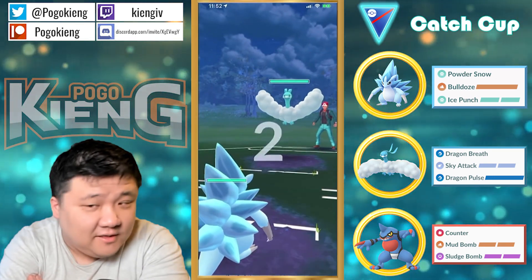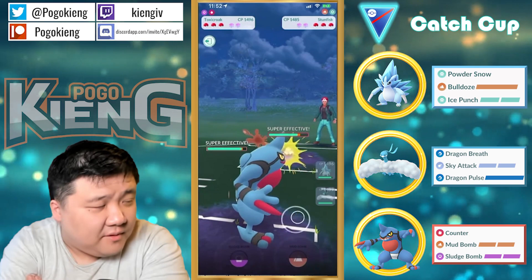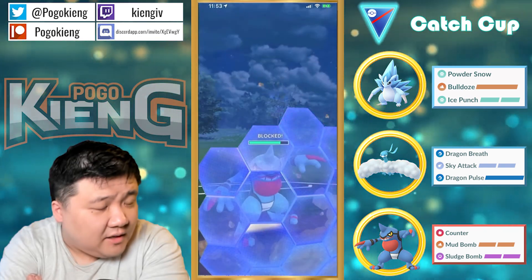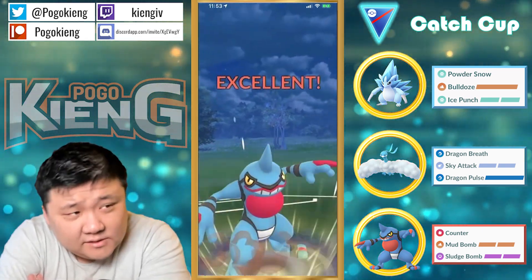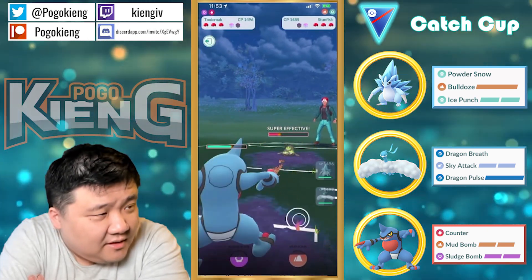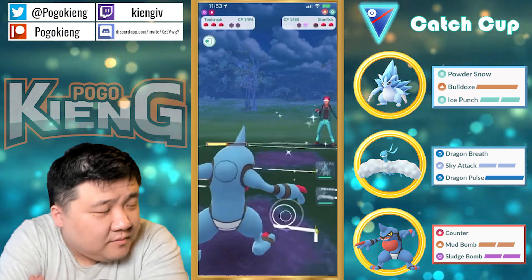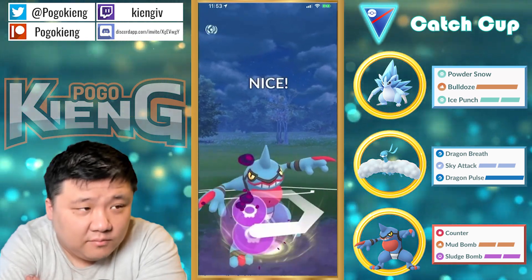Great lead. Going to be met by — got baited there, but still in an okay spot. This Toxicroak — will it be able to make it to Earthquake? It'll be very close. And then the Toxicroak will probably commit to farming down. We'll see Altaria come back in — the Sludge Bomb will hurt, but it definitely won't KO.